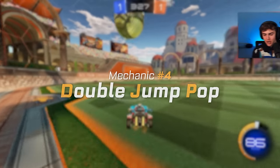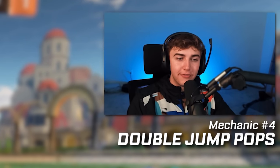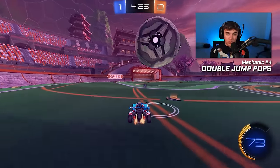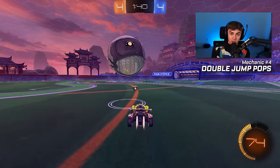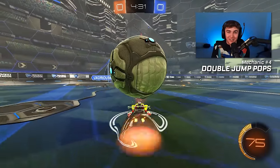Number four — getting into the highest priority stuff — is double jump pops. I know what you might be thinking: is this a mechanic? Why wouldn't you include flicks? Honestly, I don't think you need flicks to rank up really at all. Obviously flicks are nice to have — it would benefit you to know more. But when it comes to just scoring in one-on-one situations, if you know how to do a basic double jump pop — or even better, just put them on your car, do a single jump pop, fly at the goalie and bump them — you really don't need to do much else to score one-on-one situations.